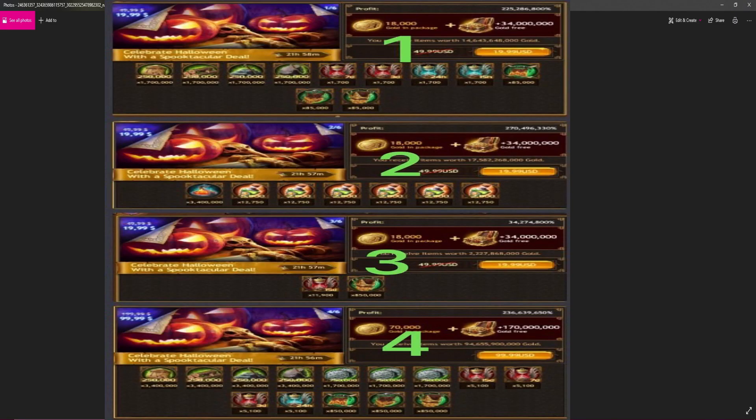Here are some of the Halloween holiday packs. These are ladder packs — the holiday ladder packs — because they say 'Celebrate Halloween with a spooktacular deal.' They always come one through six, so after you buy the first one the second opens, then third, fourth, fifth, and sixth. These are level 40 castle holiday packs, so if you don't have a level 40 castle you'll get offered less. The first one is resources, boosts, and tasks with some gold.